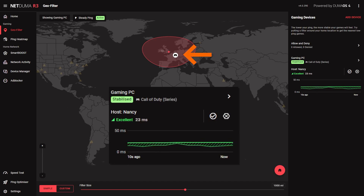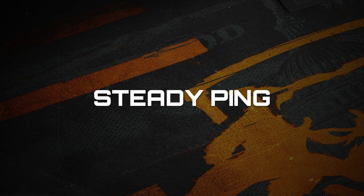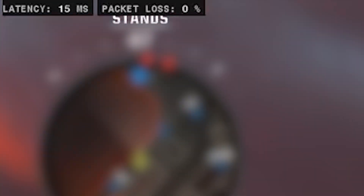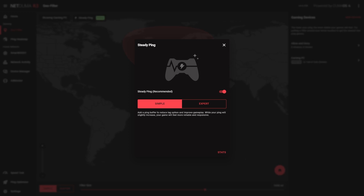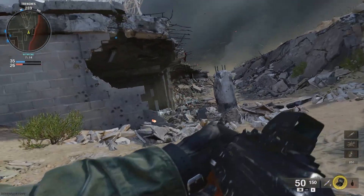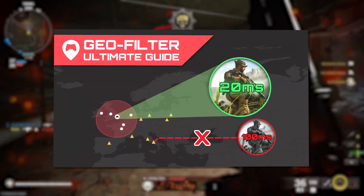While we're still on the topic of the Geofilter, there's something else we can do to improve your connection quality. By clicking here and enabling Steady Ping, you can drastically increase the stability of your connection. Steady Ping works by eliminating jitter in your connection. Jitter is when your ping keeps fluctuating slightly, making it harder for your in-game actions to sync up with the game server. With Steady Ping on, your connection syncs almost perfectly, giving you incredibly responsive and smooth gameplay. If you want to dive deeper into Steady Ping or learn more about the advanced Geofilter settings, check out our Ultimate Geofilter Guide video, linked in the description below.